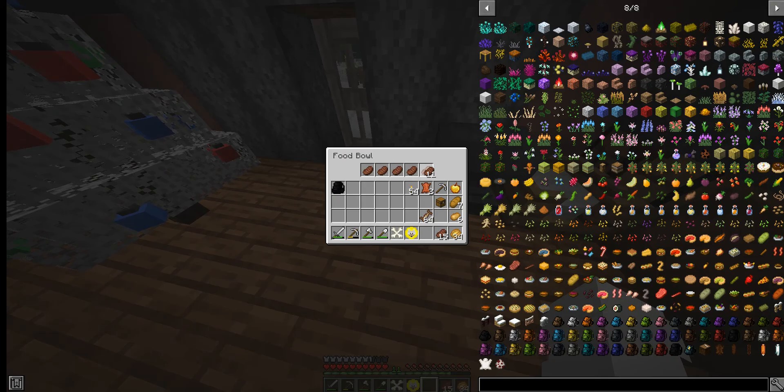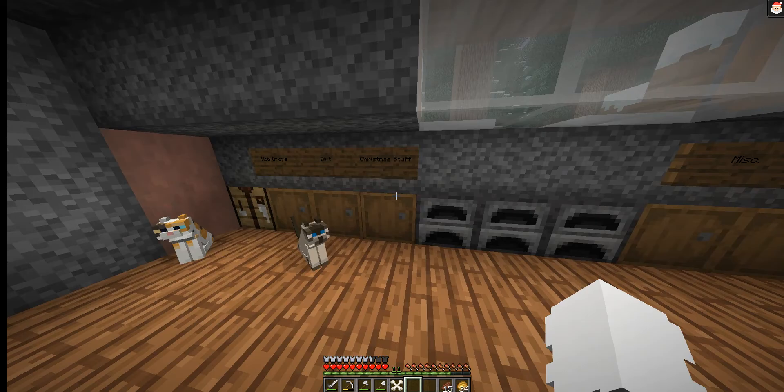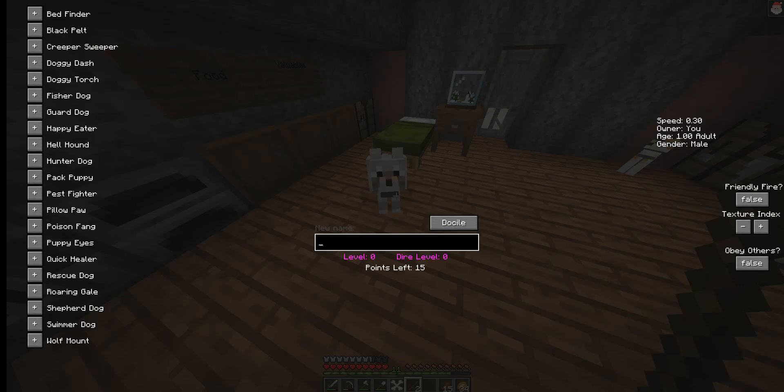Where are we gonna put the dog bed? Let's put it right here next to the anvil. The food bowl can go right there, and we'll just put some steak in there. Let's spawn our puppy. I've watched enough of Stacy's videos to know this — we need a stick.